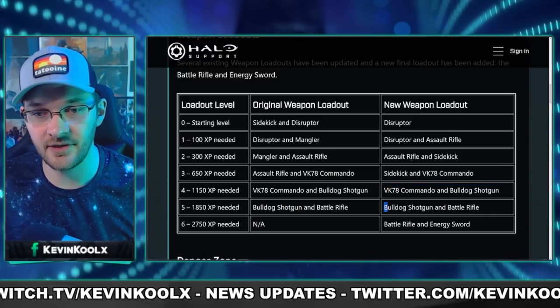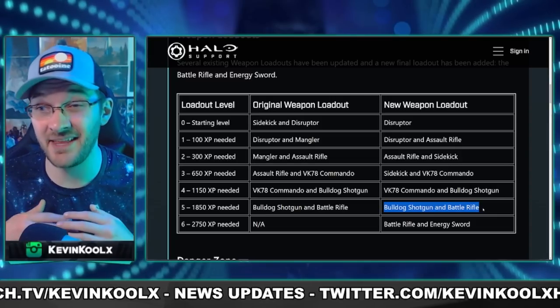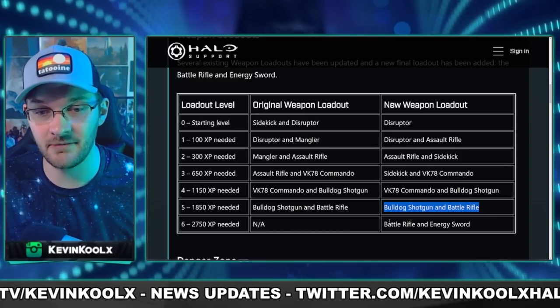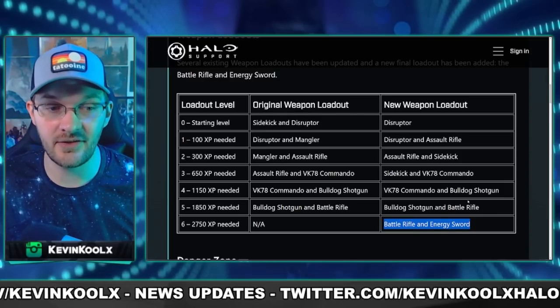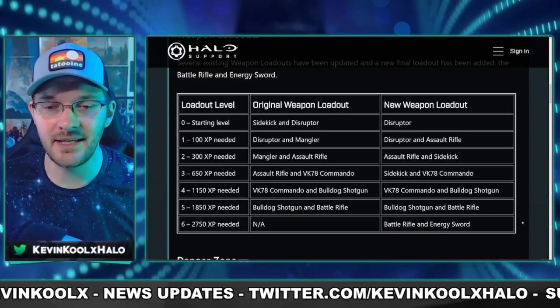At 1850 XP you get the bulldog as well as the battle rifle — same as last time. But now they've added an additional tier on top of that, which is the battle rifle and energy sword at 2750. If you're really dominating the battlefield, you can get the top tier.